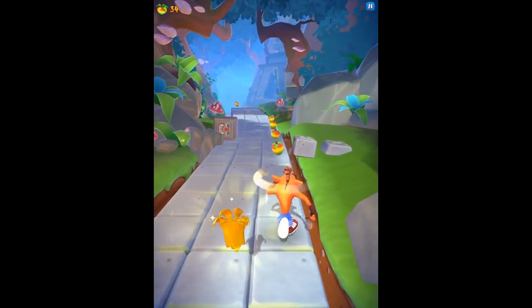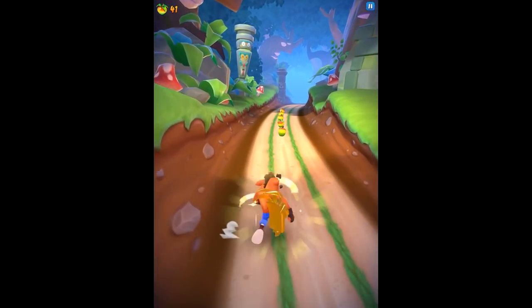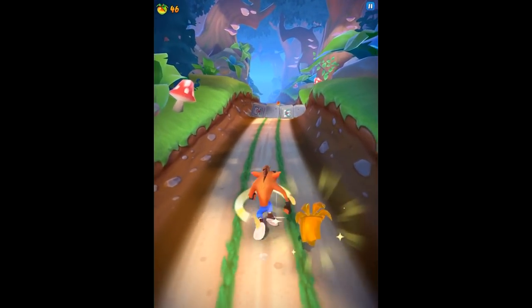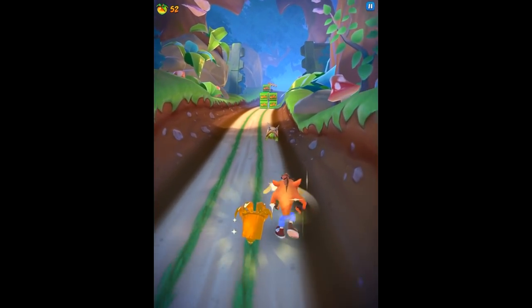Those green crates are Nitro crates - we can spin into the turtle and it'll hit the Nitro crates, so we don't have to worry about getting hit by them. I don't know how much I'll actually play this game or how long this series will be, because sometimes mobile games last a while and sometimes they get old quick. It'll really be up to how much you guys enjoy these first couple episodes - be sure to let me know if you'd like to see more.